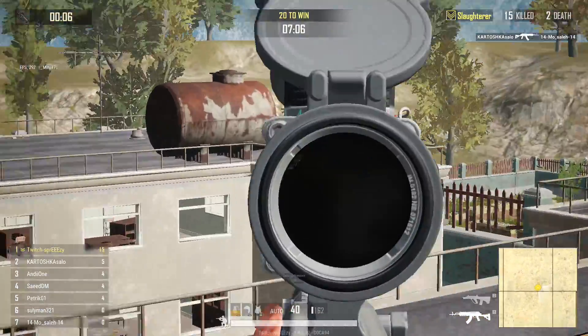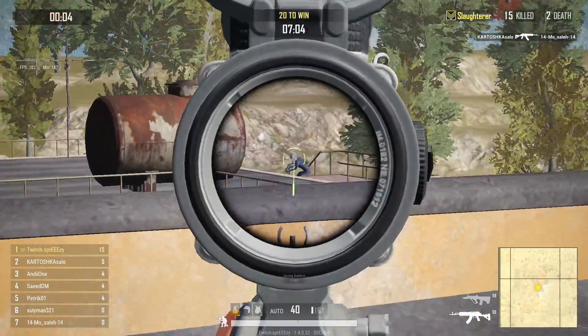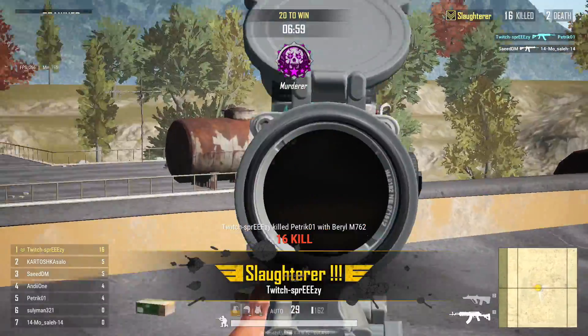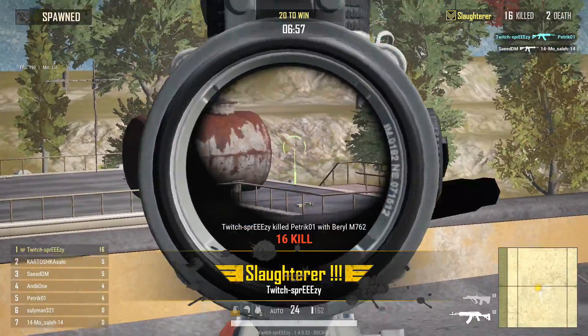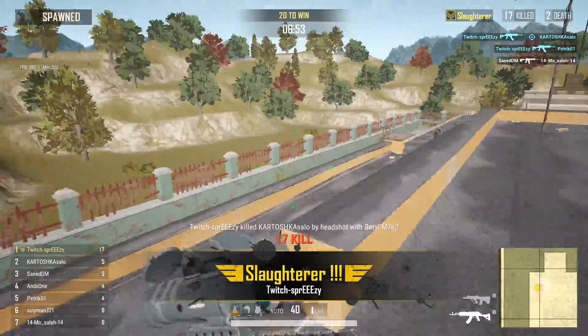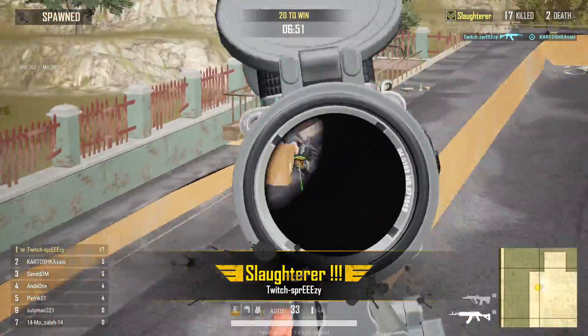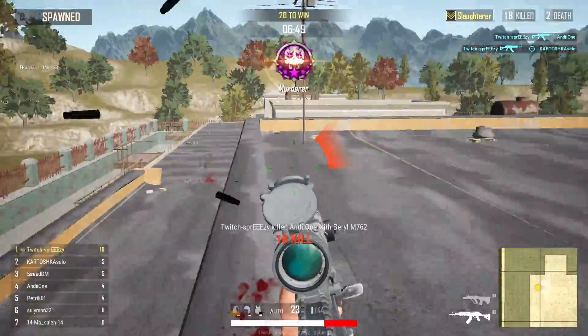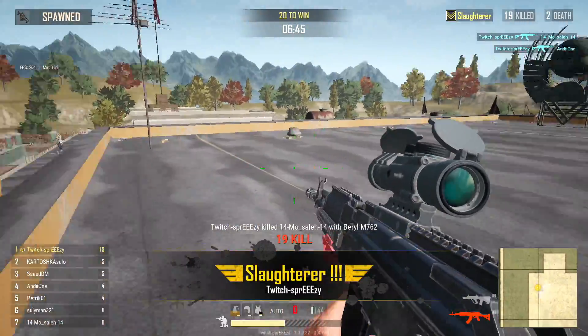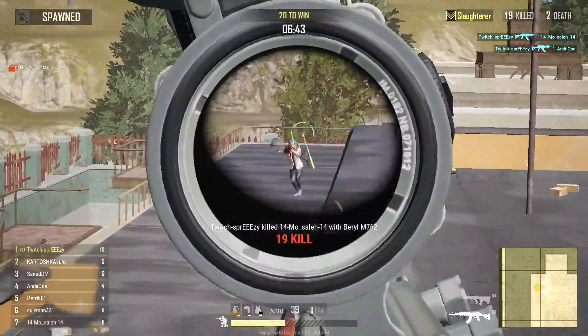For the best spot to farm kills, I recommend the top roof. Watch out — there's an additional way to get up from the southern side on this map. You should always be going back and forth between the two staircases, watching for people coming in, and picking up kills on guys on the opposite side.